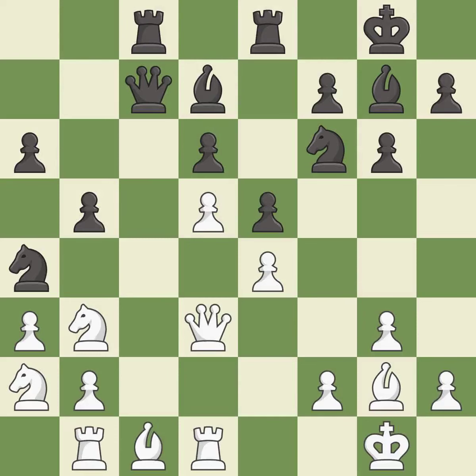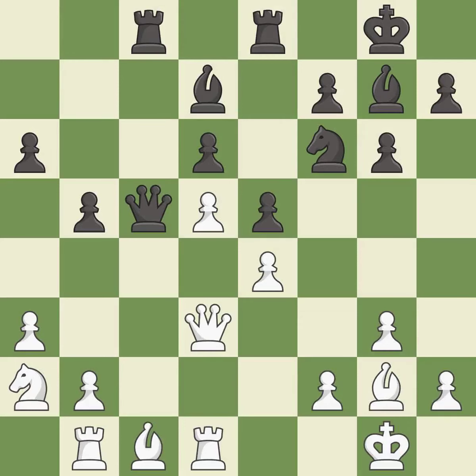This activates a rook by developing it off of its starting square — it is good. This offers an equal trade of pieces; it is best and an equal trade. This is the only good move — it is a great move. This overlooks a better way to recapture a piece; it is a mistake. This activates a piece and simultaneously wins time by attacking an opposing queen — it is good. This moves the queen to safety; it is good.